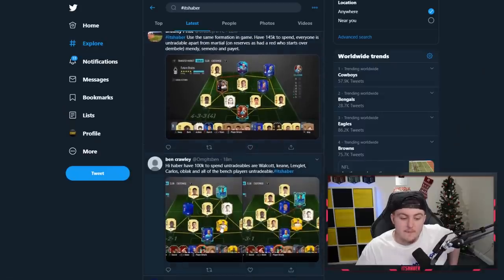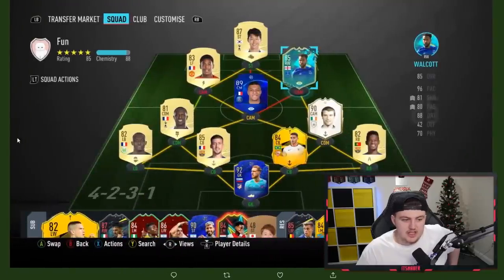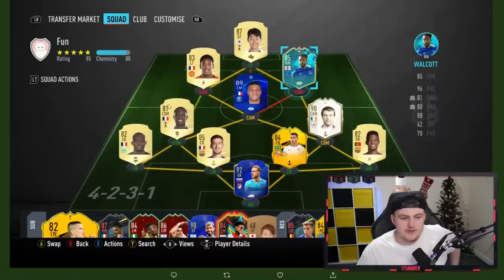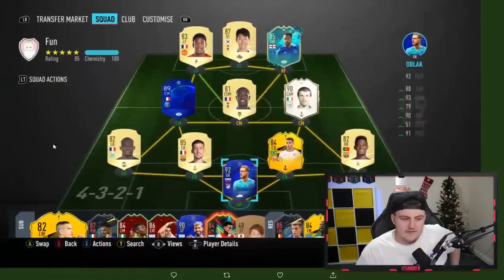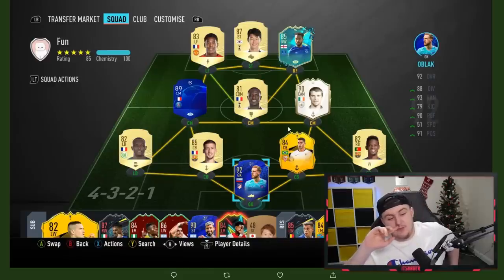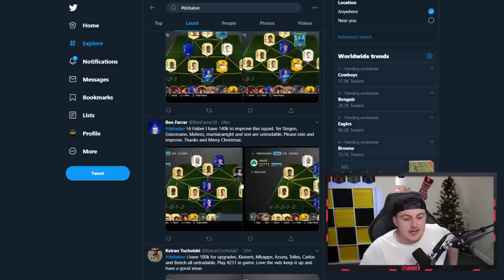The next one is from Ben, who says he has 100,000 coins to spend. Untradables are Walcott, Keane, Longleg, Carlos, Oblak, and all the bench players. Interesting that the dynamic image on Mbappe just disappeared - that's quite funny. For 100k, the only upgrade I can see you doing is getting Ferland Mendy over Roussion at left back, or just getting Futmas Roussion which is a free card. Get Futmas Roussion over here at left back. Then just save and save and save really. Save your coins and try and upgrade to icons and players like that. Realistically, for 100k you ain't upgrading anyone in that squad.